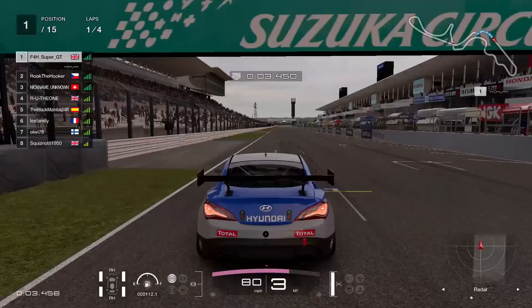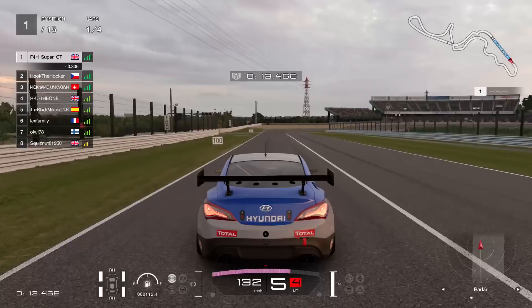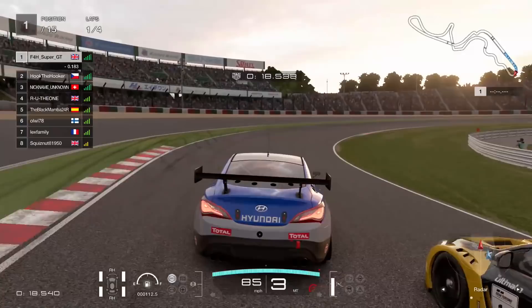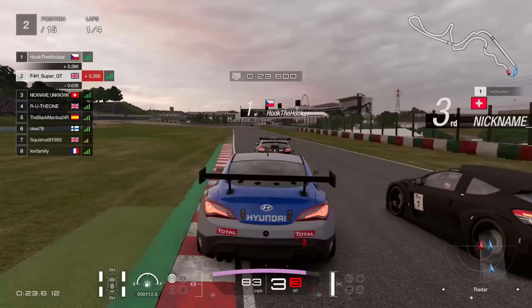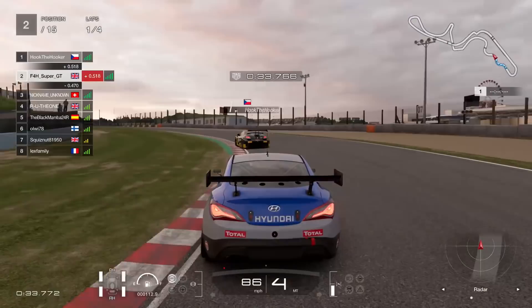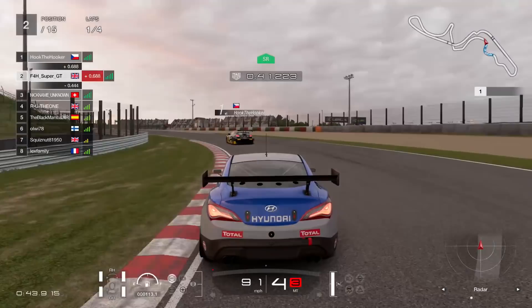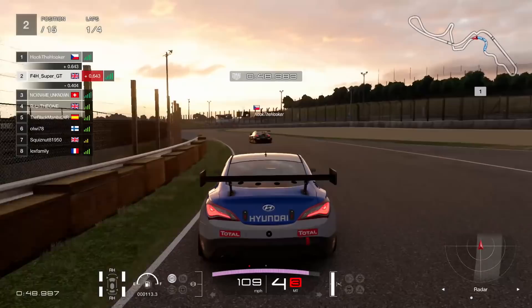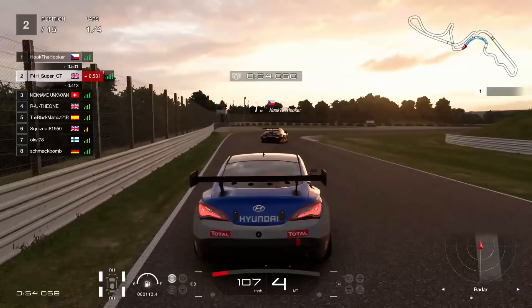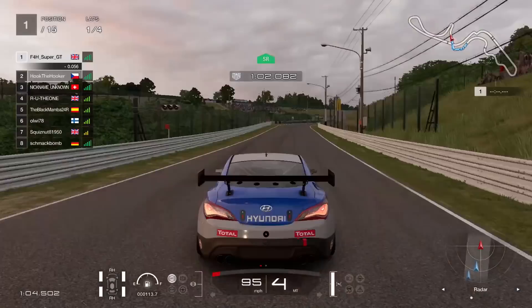This time starting on pole position — something a little bit different. The race is always a bit different when you're on the back foot in terms of defence. A Czech guy just goes flying up the inside with quite a strong move — I don't think he could have done that without contact — so not an ideal start. Obviously you want to stay in the lead as long as possible, ideally for the whole race. We'll have to try and get back past him as soon as we can. Into Degna 1, giving him the apex nicely, running out onto the kerb before Degna 2, and he's gone very wide — I nip up the inside and take back first position into the hairpin.